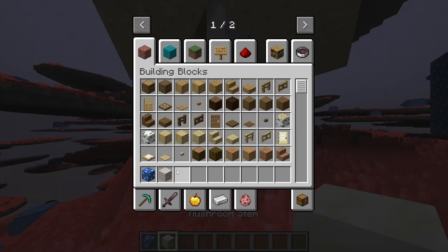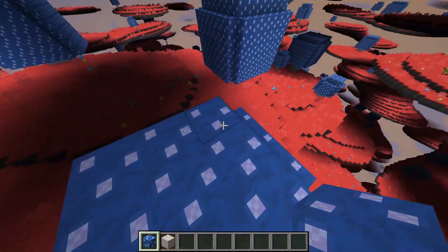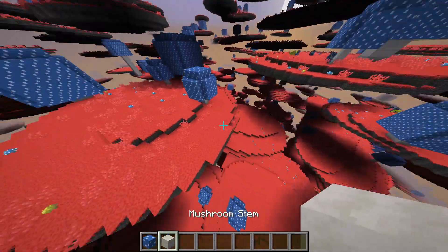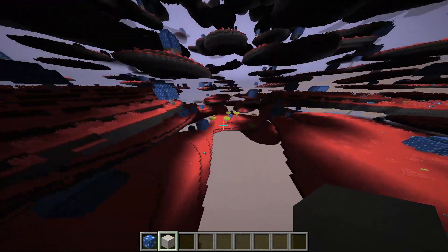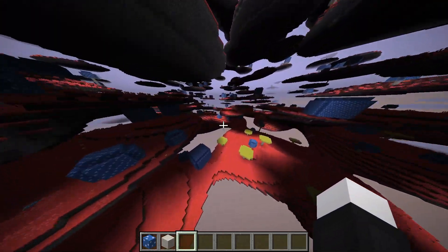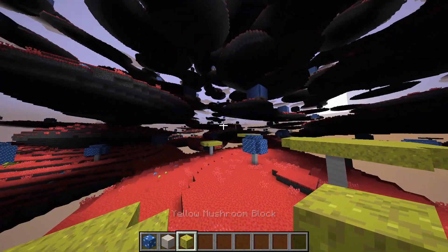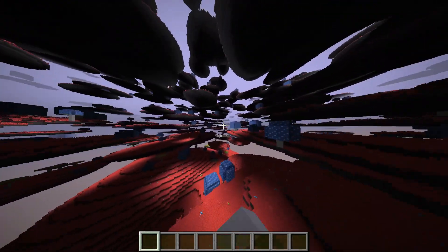As I was talking about with the new mushrooms - it uses the regular mushroom stem but has a new mushroom cap block. This one is the blue mushroom block, and then you also have the yellow kind down here. So you have both the blue and yellow mushroom variants as new blocks.